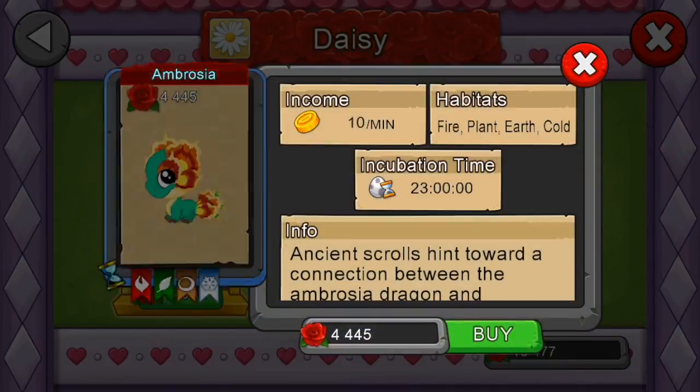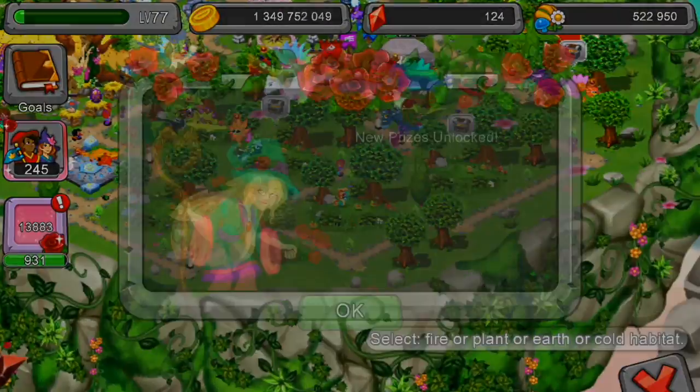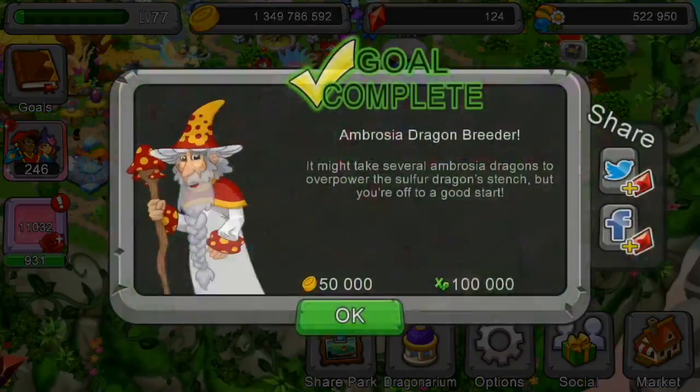Let's start with the Ambrosia dragon. Look at it — that's cute! New prizes are now available.